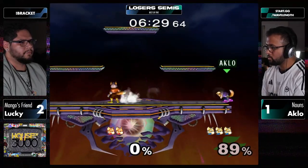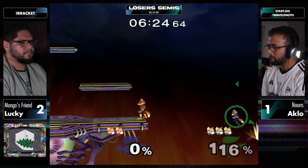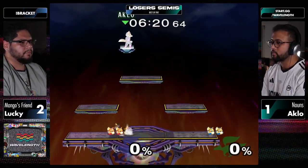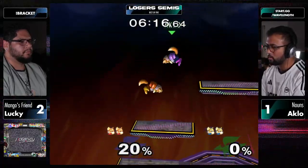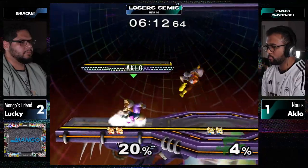Aklo going right to ledge, waiting out the invincibility. Great dash dance. I really like the way Lucky just runs in and grabs. A lot of other Foxes might wait a beat, go to the platform, but Lucky's like, 'I know the timing to get this grab.' And when he's doing it, it's not out of overaggression - it's just out of awareness of what Aklo wants to do.